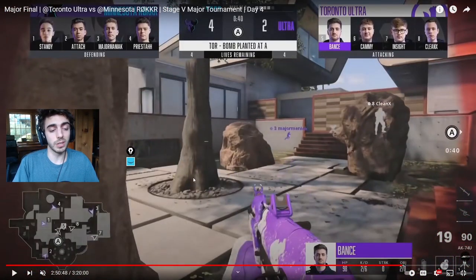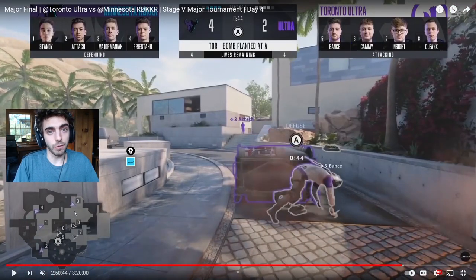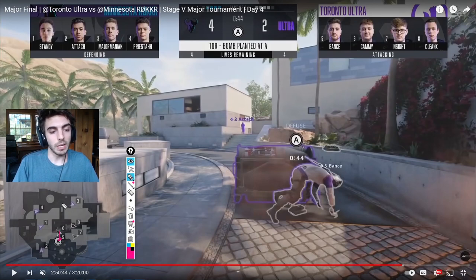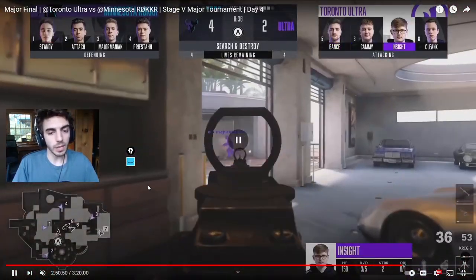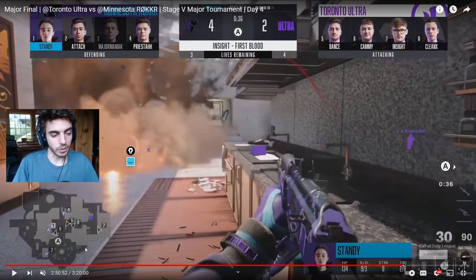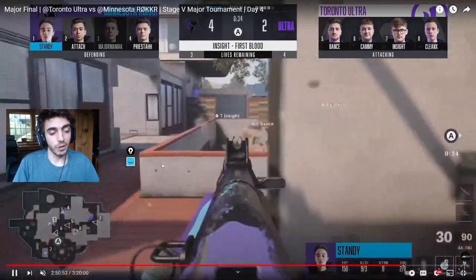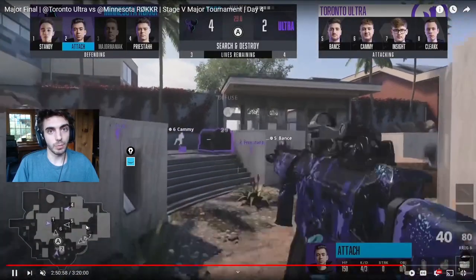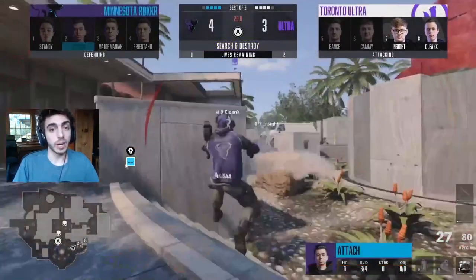Toronto is literally just going to play from mid — they have the bomb planted for mid and all they have to do is watch that angle. A really good play out of Insight: as they sent four mid at the start of the round, no one was watching poolside or bedroom. Major Maniac hits a route after pool stairs, but Insight is really good to pick up on the timing — he realizes no one was watching bedroom, picks it up, and gets a kill on Major Maniac. Look at this setup by Toronto: playing back to back, covering every angle they can be hit from, watching for the flank. It's just super hard for Minnesota to retake. When you're planting for mid like this with super mid control, it's almost wraps. They get the round win to make it a closer 4-3.